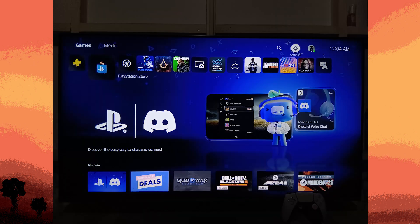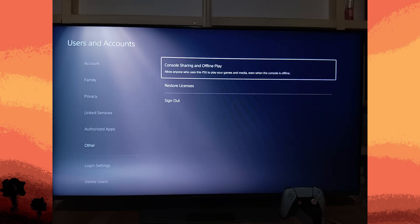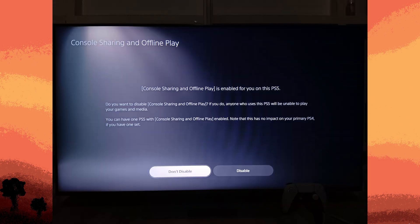Navigate to the settings menu from the home screen. Tap your icon in the top right corner, scroll down, and choose to click Users and Accounts. In Users and Accounts, choose to click Other, then click Console Sharing and Offline Play. Choose Enable to set this PS5 as your primary console.